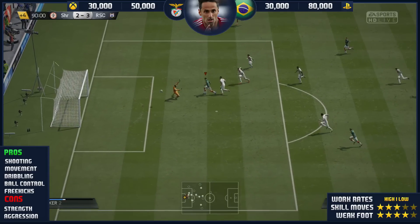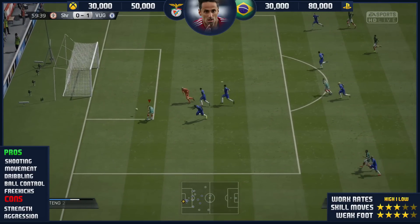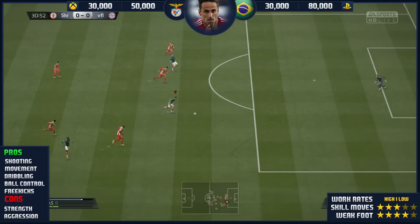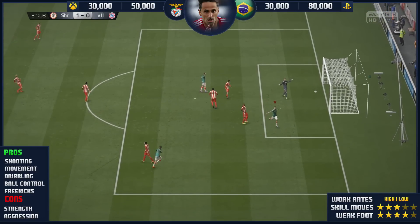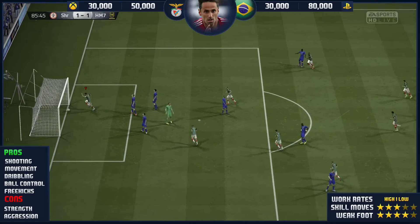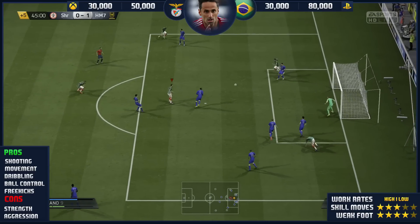Now in terms of cons — not major cons, but minor cons that will get on your nerves. Strength-wise, he's not too strong and he will lose the ball from time to time, especially if a challenge comes onto him, because his aggression isn't great. With aggression, it's about winning the ball in 50-50 situations — so if the centre-back has high aggression, which generally they do, Jonas will lose the ball nine times out of ten. And that did annoy me about this card, because he's got no fighting in him whatsoever.